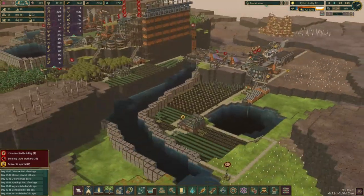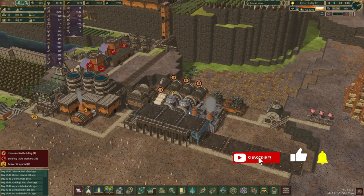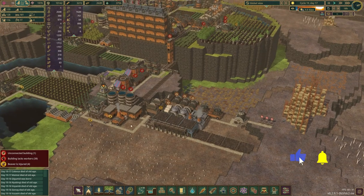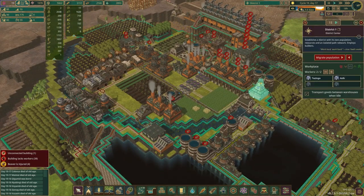Hello, welcome to episode 12 of our Timberborn update with the Iron Teeth let's play. Last episode we did a whole bunch of building of our little industrial area and we also started recovering from a massive extinction because we didn't have enough food. But I think we're probably okay - we might be all right with over 3,000 right here.